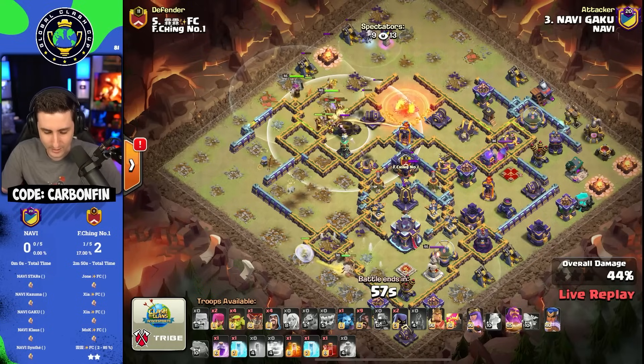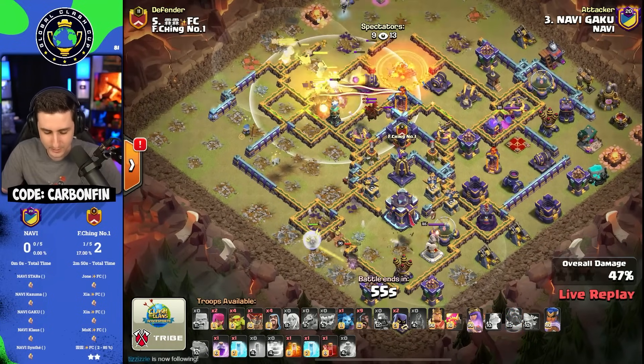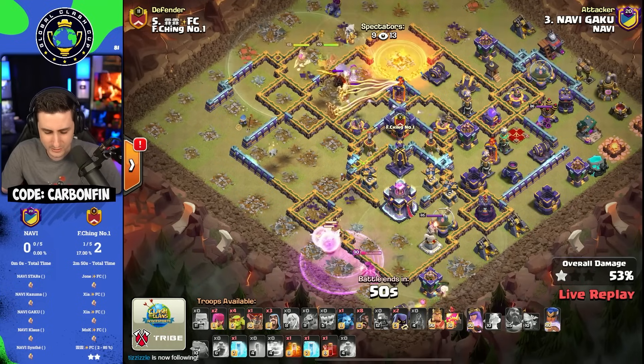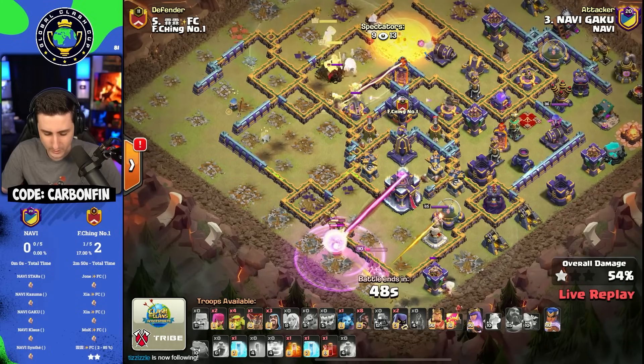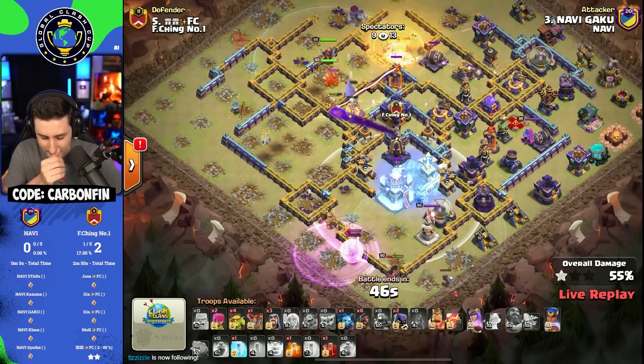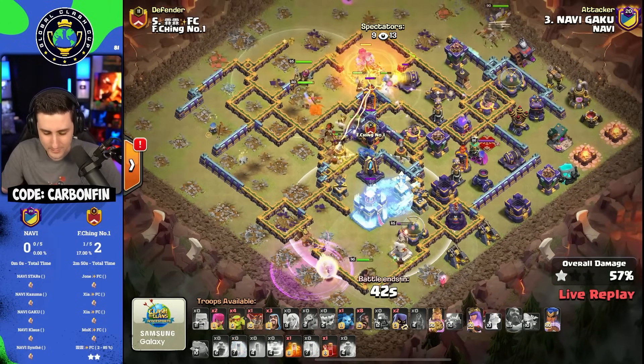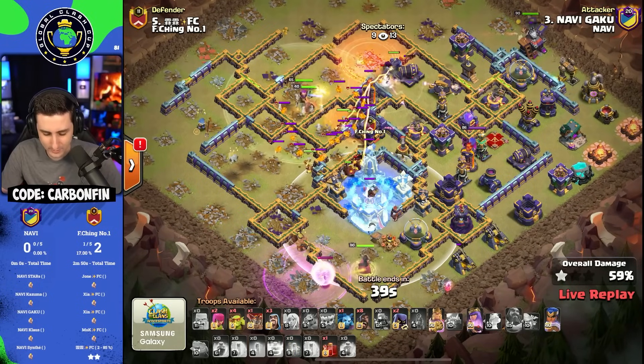He's sending the Hogs to the top side toward that Scattershot, with the Flame Flinger having the Electro Titan and Yeti coming out. He does lure out the Lava Hound, the Headhunters, and that Poison Lizard is going to help him get through that Lava Hound quicker. But these healers are getting hit by the Town Hall as he continues his way to the top side. A lot of the Hogs are disappearing.